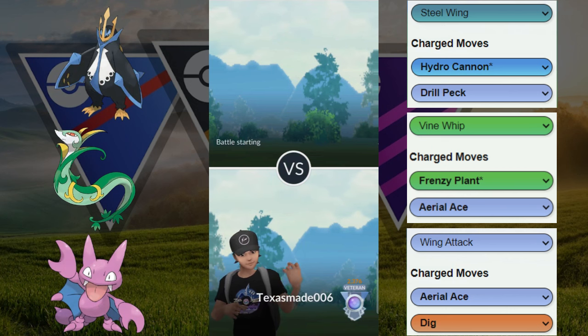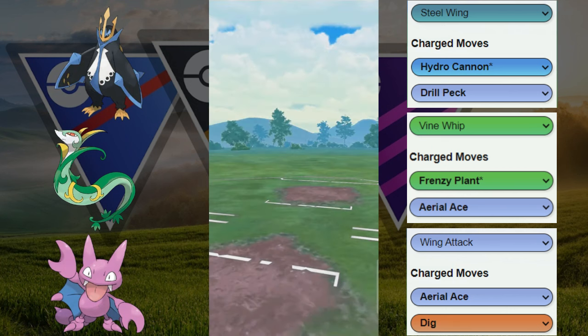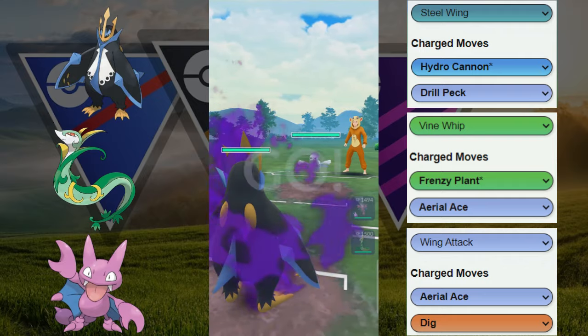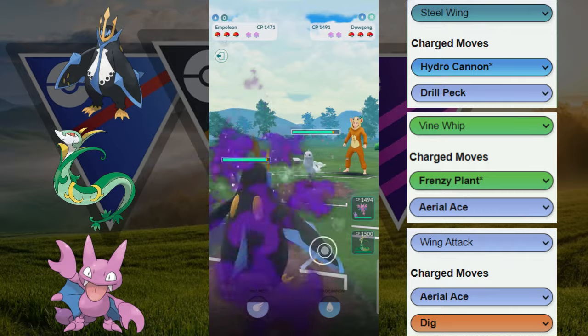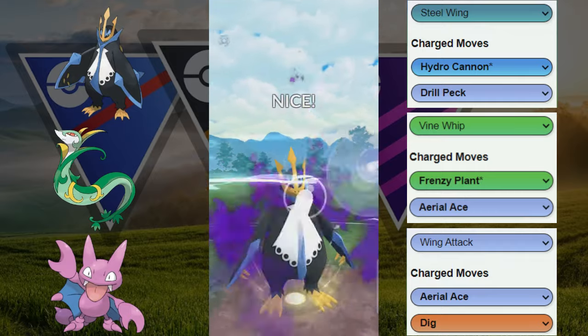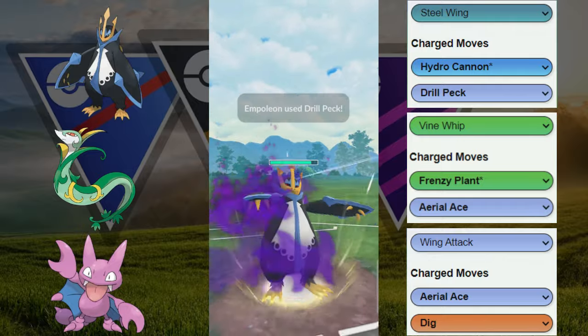We have the Empoleon and Gligar core — they do a great job of complementing each other. Serperior is kind of just there to scare away Electric types.